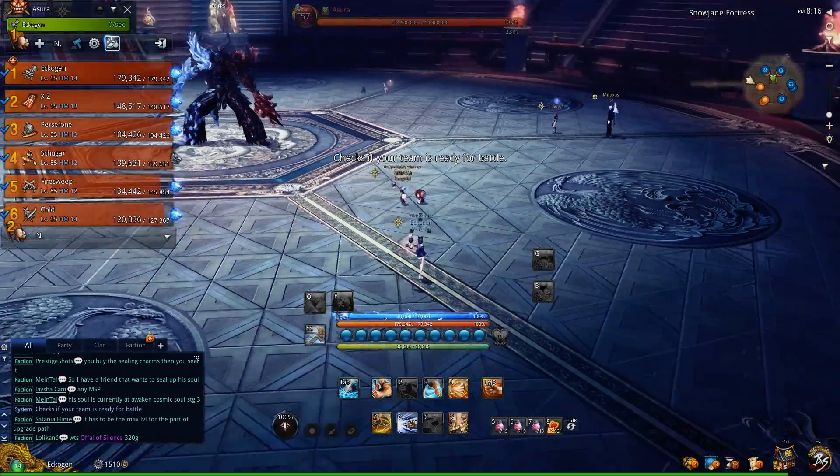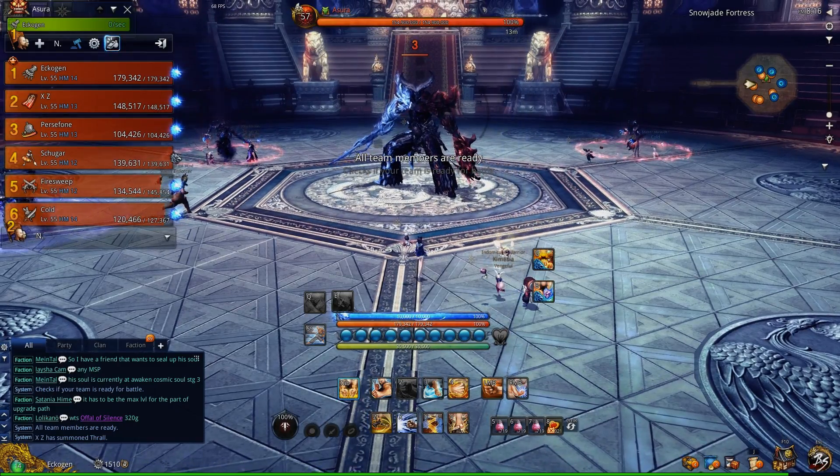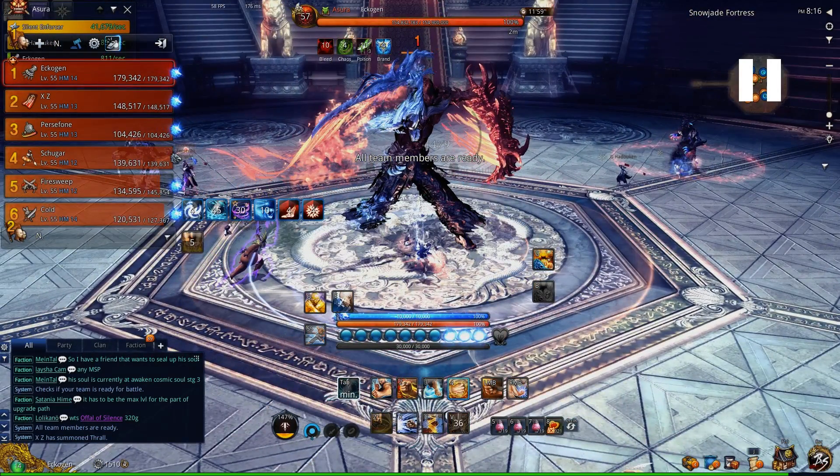Welcome to my video. My name is Ekogen. We're going to go over the mechanics for Snow Jade Fortress. This boss's attacks are derived from the Frozen and Flame Asuras in Temple Voluvian, and he also borrows some attacks from Asura and Shogun's Lament as well.